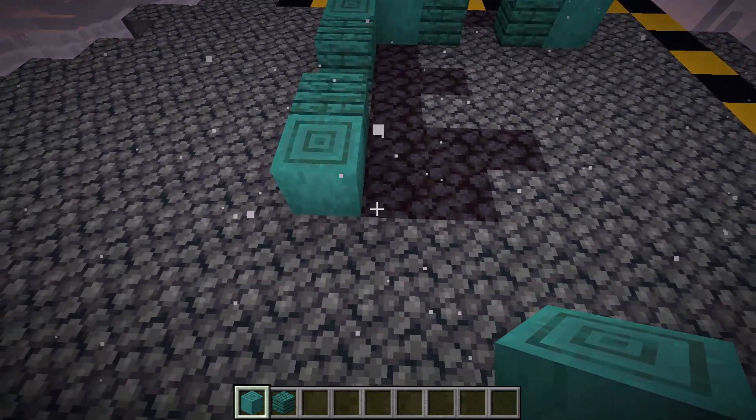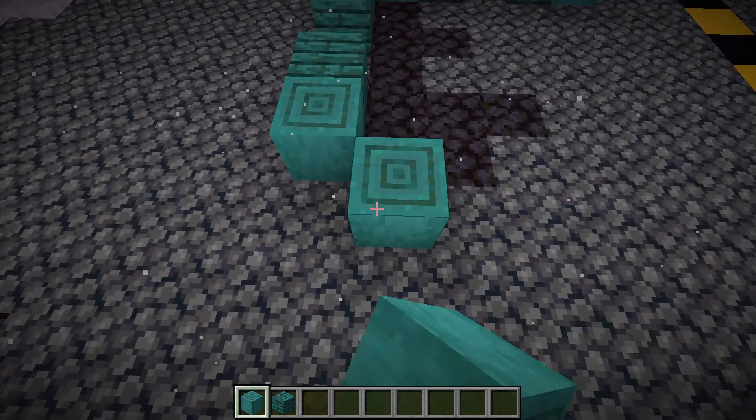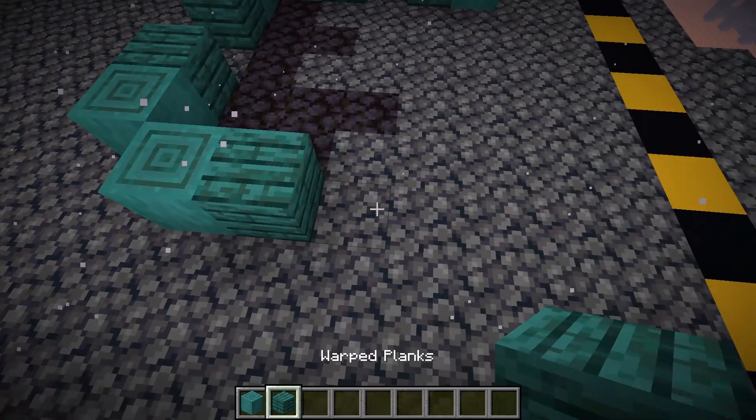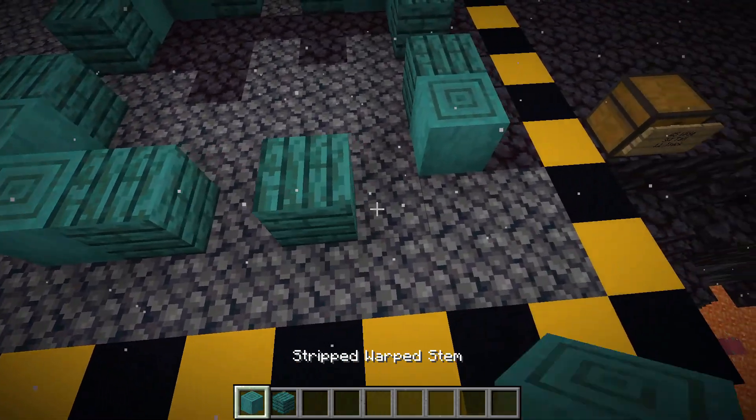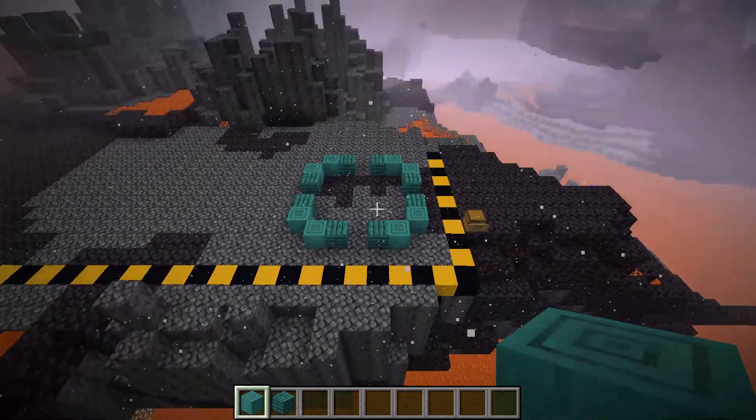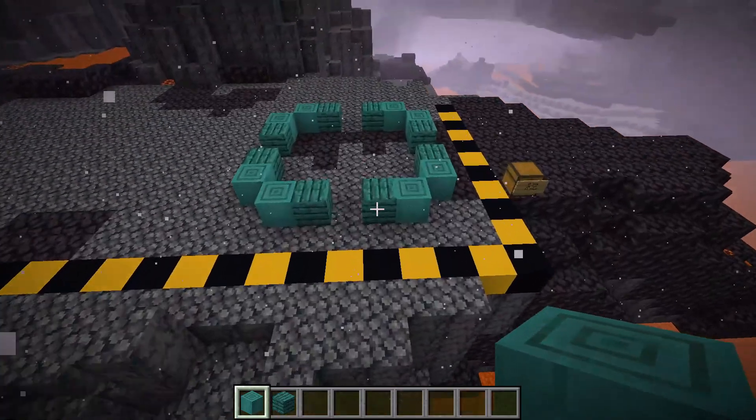We're going to make a circle out of this whole thing — placing stems, then a plank, skipping one, a plank, and a stem — going all the way around. This is going to be the circular base of our tower that goes up.